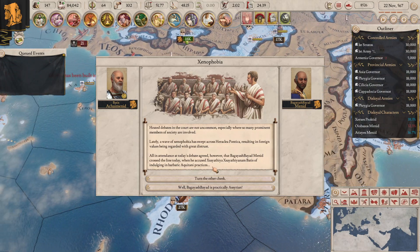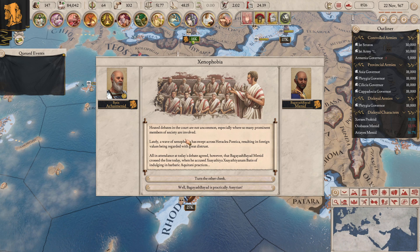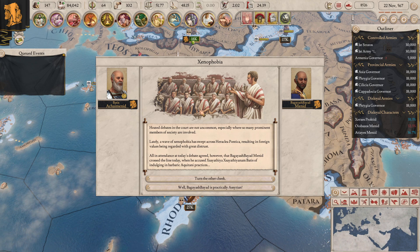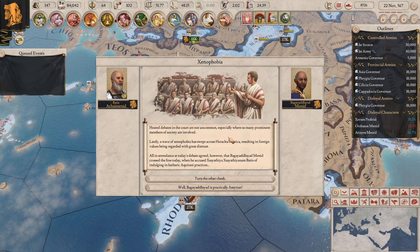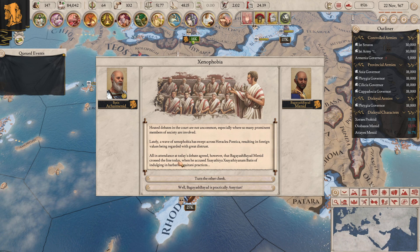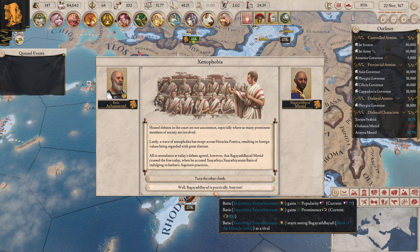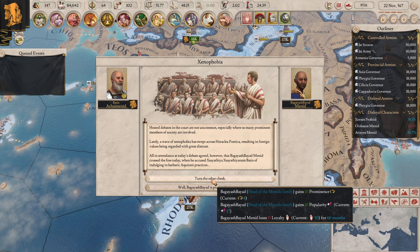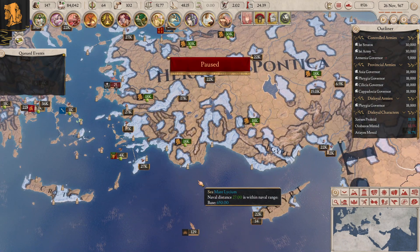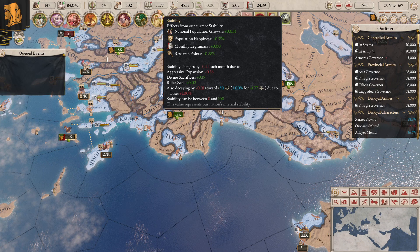We don't want to be too far behind Egypt. If we are, they're going to be really, really annoying and it's going to be hard to take them down. Heated debates in the court are not uncommon - lately a wave of xenophobia swept across to Heraclia Pontica, resulting in fine values being discarded with distrust. All in attendance agreed that Gaiash Bayad Menid crossed the line when he accused us, the king Batis, of indulging in barbaric practices. You're the head of the Menid family. I don't want to lose loyalty with you - so I'm going to start seeing you as a rival.